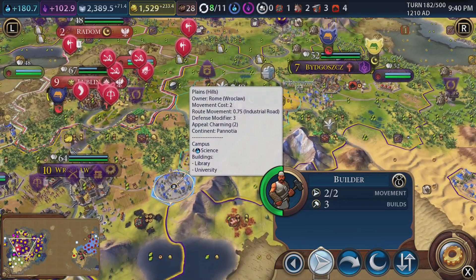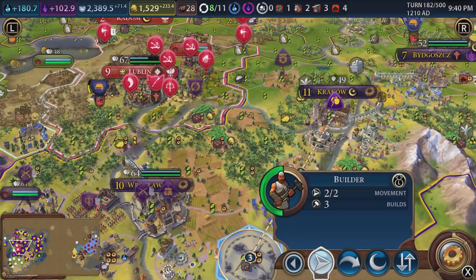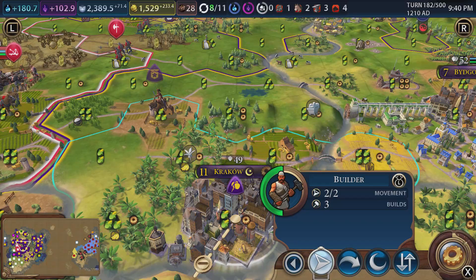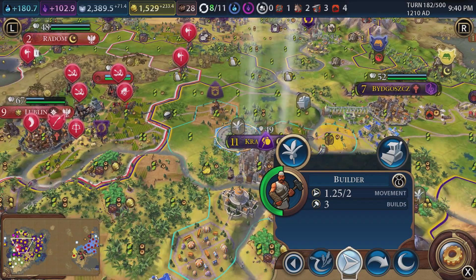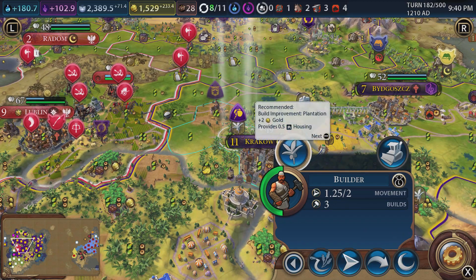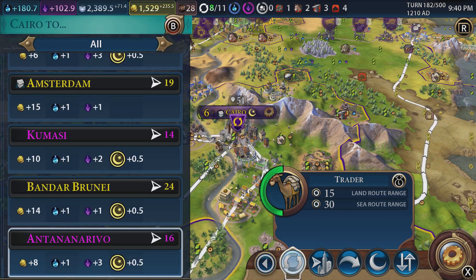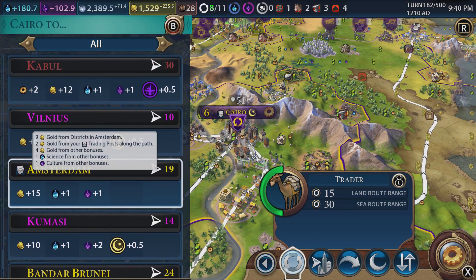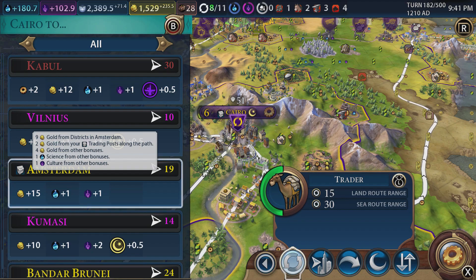We have lots of builders and I remembered why we actually got them - to basically work that coal there, and then we could probably work the other things around first. We could work the bananas first and then the coal, but we have three builds so we will use them. What's really weird about bananas in this game is I'm pretty sure they're not a luxury resource, which makes no sense.